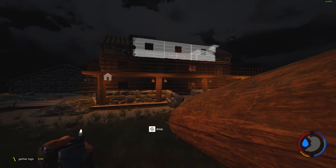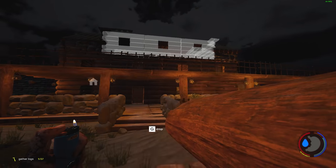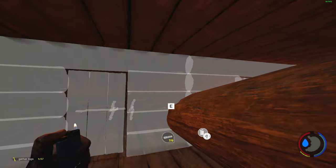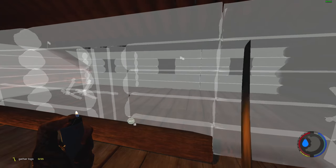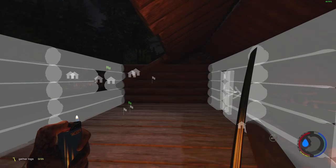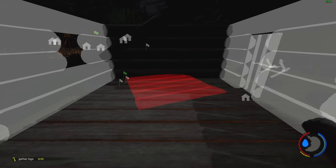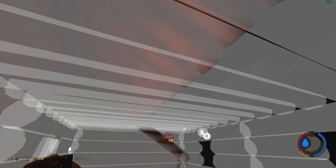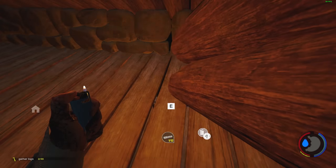Hey, what's up guys. If you remember in part one, we had a few issues with the roof. As I was cutting the main roof with the hole cutter, it cut holes in the actual blueprint of the small roof, which is really weird. I don't know if it's a bug or a new thing where you can just chop away holes in blueprints, but whatever — I'm having to replace it and redo the roof.